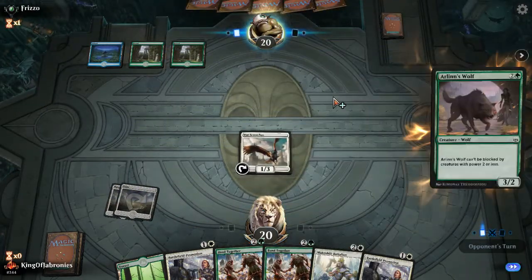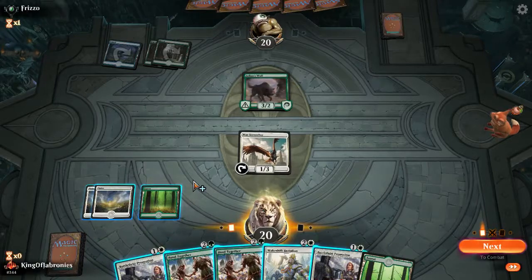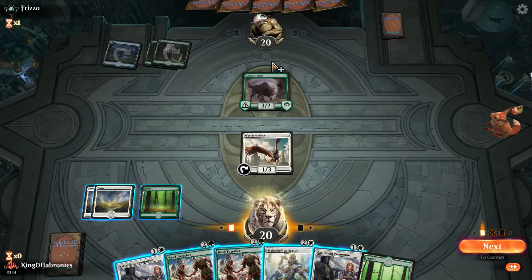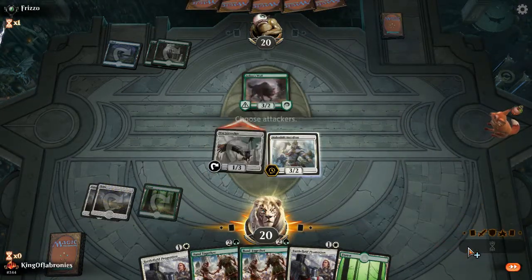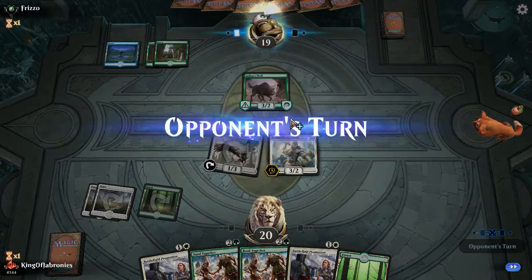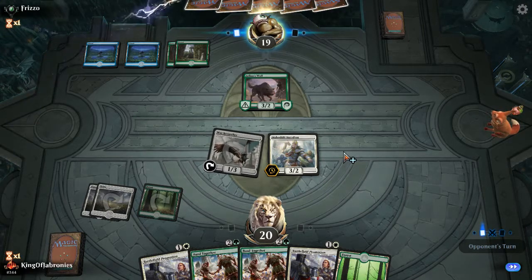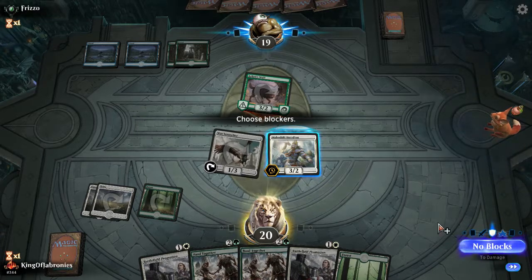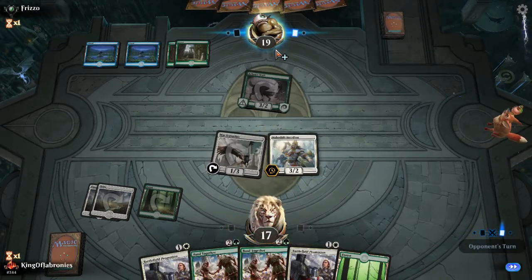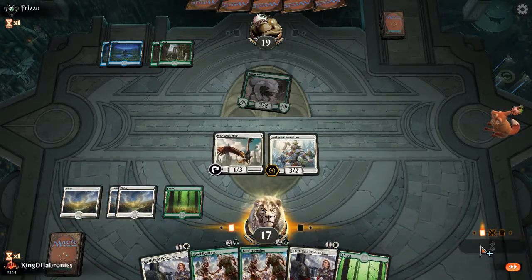Probably just follow up with Makeshift Battalion, attacking for one. Arlinn's Wolf — hmm. Makeshift Battalion doesn't kill it. I could Battlefield Promotion instead defensively, but I think Makeshift Battalion makes more sense and we can kill it the turn after. This kind of dissuades an attack; otherwise I'm attacking for one in the air, then four back. He could have removal — that would suck. He's probably leaving up a counterspell or something. Good to play around it. I think I'm happy attacking here, and hopefully no annoying flash creatures — I think we're good.